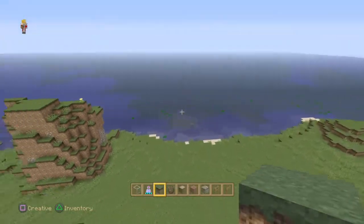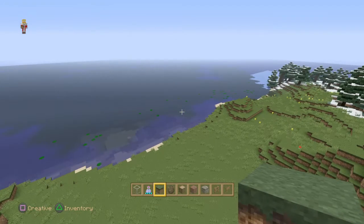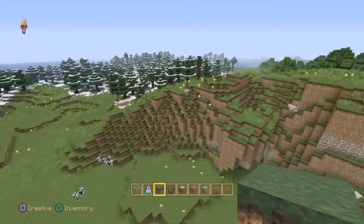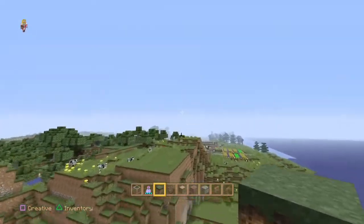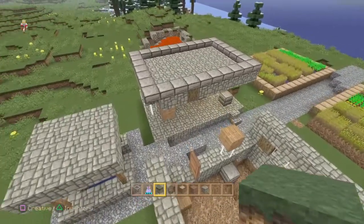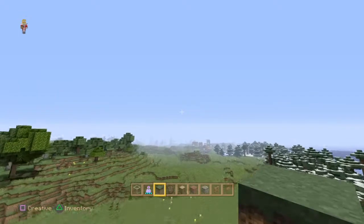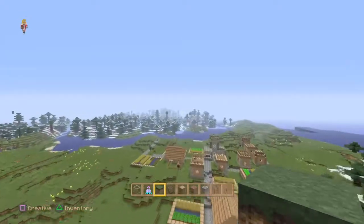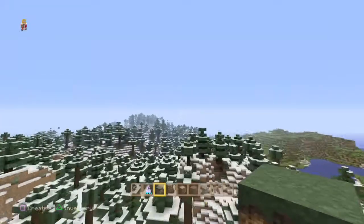Right here, I had expanded the land out a ways, and there was a recreation of my house in real life. I was never really going to show that in the game because of privacy issues - I really don't want everybody online knowing the layout of my house. And I had fixed this village because I had played with a little bit of TNT here at one point. I think there's just a massive crater in the save file that I lost.